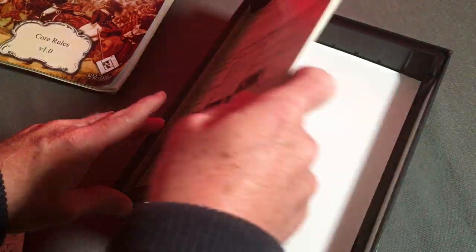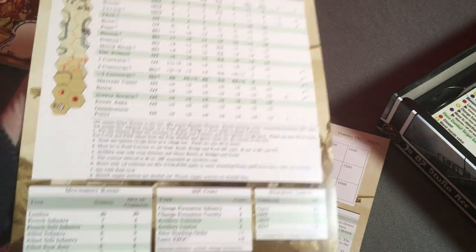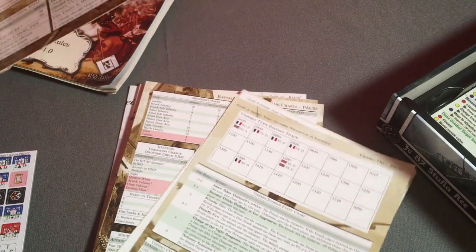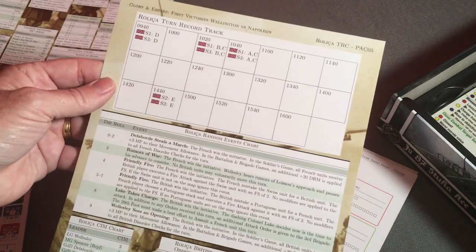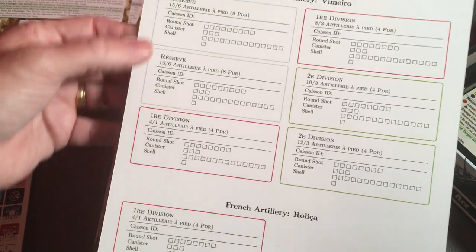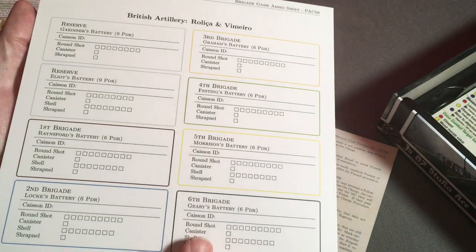Digging a little deeper we've got player aids. Here is what looks like your terrain effects chart, movement, fire chart, and some other modifier charts. There's a turn record chart for Vimero and then a turn record chart for Rolissa. There's also French and British artillery tracking — this must be how you keep track of your ammunition expenditures.